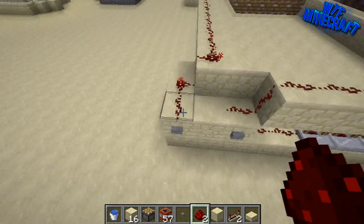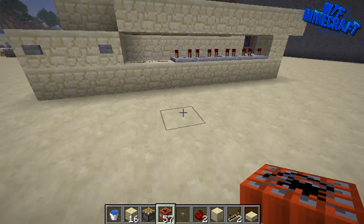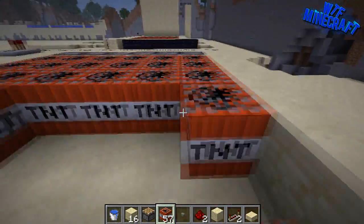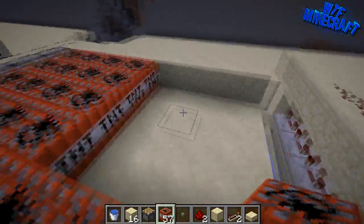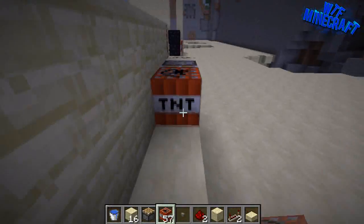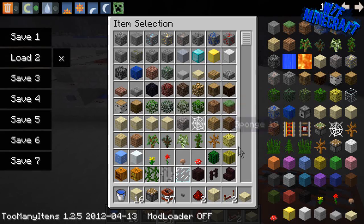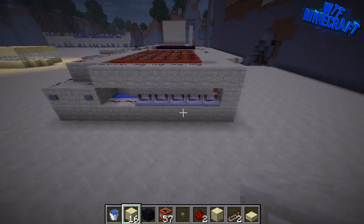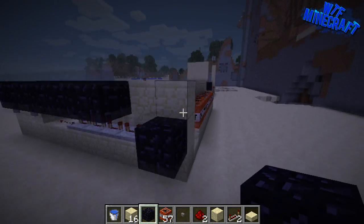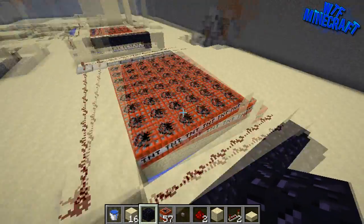Unless you want an exploding cannon, which I guess is cool. So now we can test it out - it'll definitely work. Now we just need to load the cannon. All we need to do is add in all the TNT, so we can just put in all our TNT here. Then we can add in our bullets. That's us pretty much finished. But there's an optional thing to do - you can put in obsidian here so that your pistons don't push these blocks any further than you want them to.